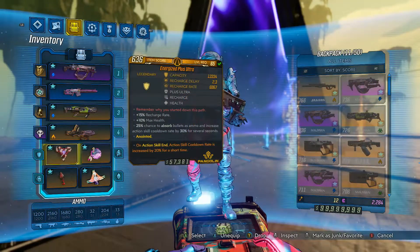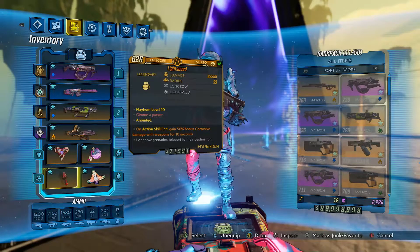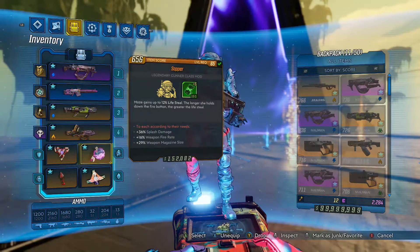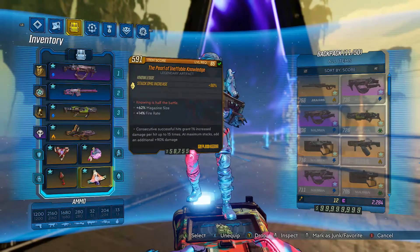Lastly, your gear. For shields, we have the Plus Ultra — one of my favorite shields in the whole game, and it was made for lifesteal builds. For grenades, feel free to choose your favorite; I chose the Lightspeed and have been having fun with it. For class mods, we have the Sapper for boosted lifesteal and weapon damage. And for artifacts, we of course have the Pearl.